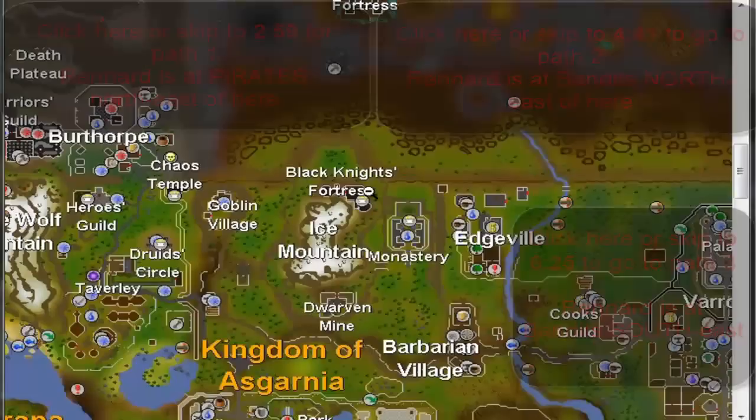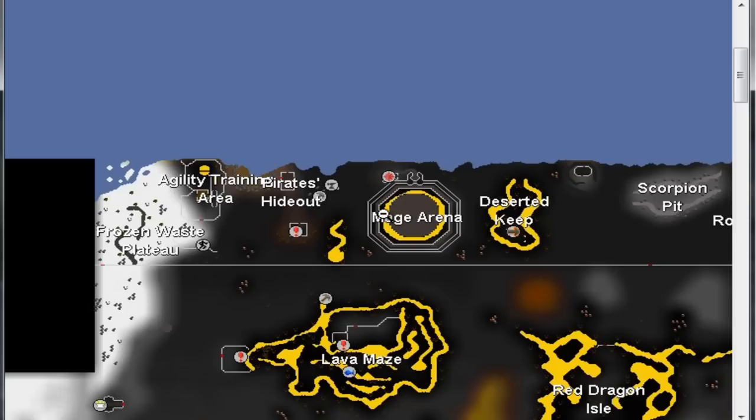If Valdas says something about pirates northeast, that means you will need to go to the pirates hideout in level 53 wilderness, just west of the mage arena. West of the pirates hideout there you will find a shipwreck, and near that shipwreck you will find a ghost. Let him tell his story and you will receive the ghostly gloves.